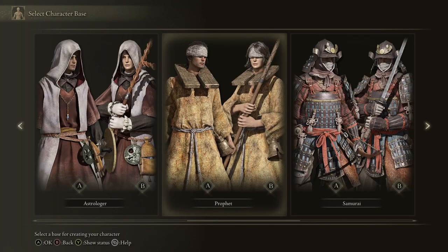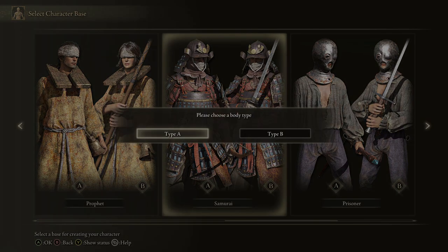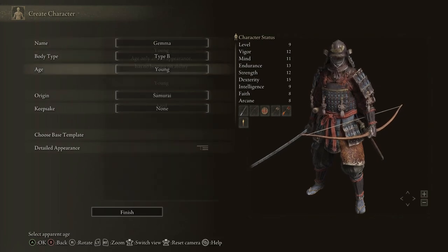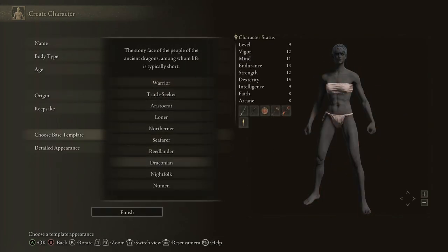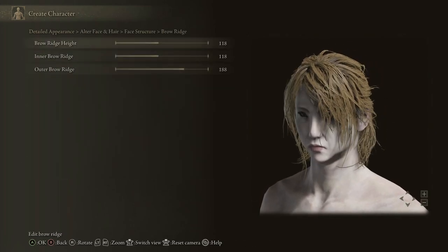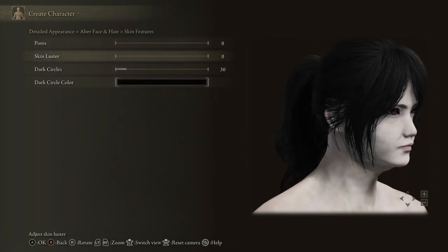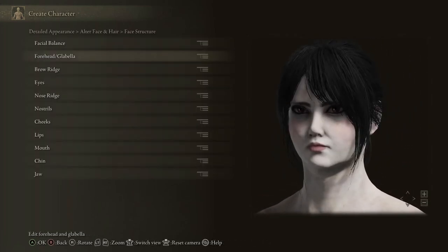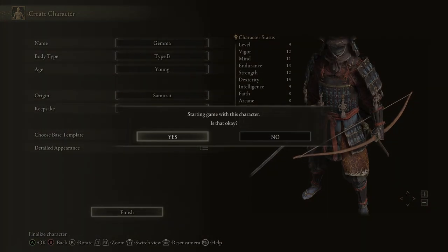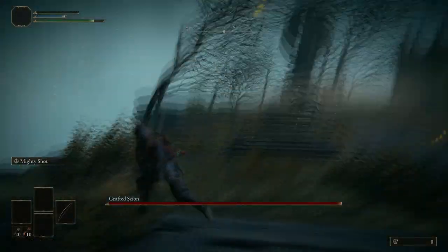Starting a new game, we're going to kill the Grafted Scion on our first go. Pick the Samurai — depending on what you want — but he starts with the bow, which is the best way to cheese the Grafted Scion. The swords the Scion drops are the best early swords in the game, their upgrade materials are Somber, and you can get them to plus 10 early. You can also pick the Reduvia if you're going for a blood build. I highly recommend choosing the Samurai as your starting class because he has the Uchigatana and you can only get it once per playthrough.